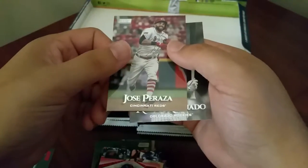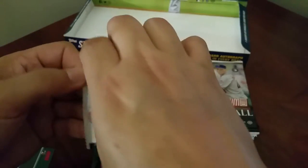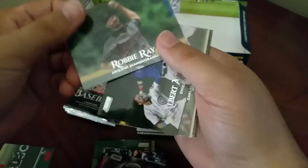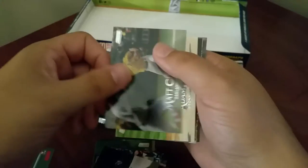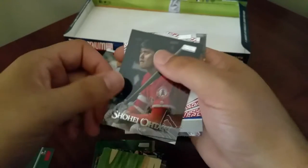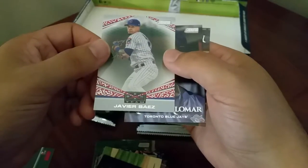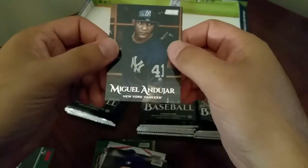Jose Peraza and Nolan Arenado. Alright, we got Robbie Ray, Roberto Alomar Jr., Matt Chapman, Adam Jones, Shohei Ohtani - we got the beam team - Javier Baez, Roberto Alomar, and a Miguel Andujar.